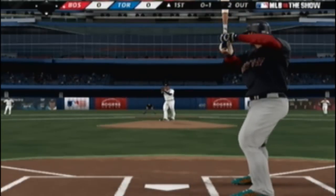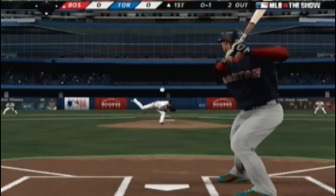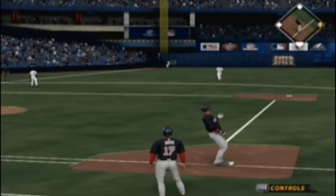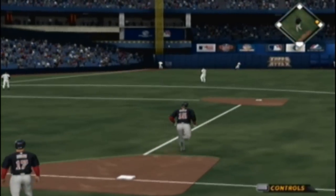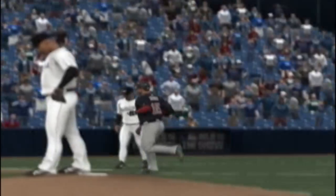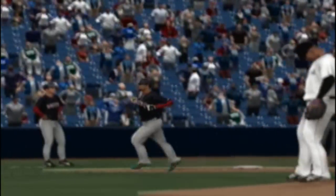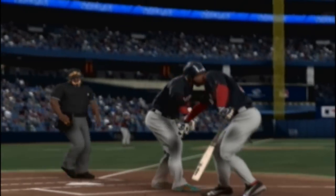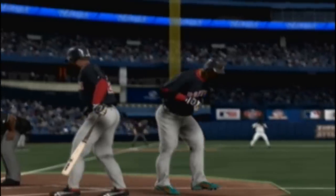Somebody get a key and unlock the shackles on his arms — that's an awful swing there. But he goes the other way with it, hit high and fairly deep down the left field line, and that's off the left field foul pole — a home run. Solo shot down the line in left as the Red Sox get the game's first run.